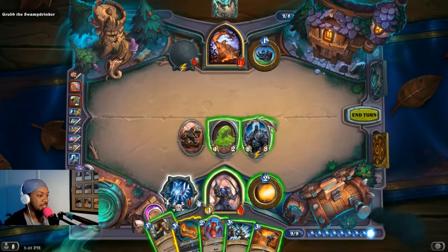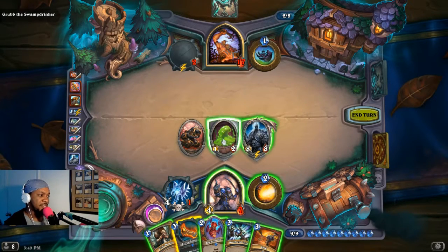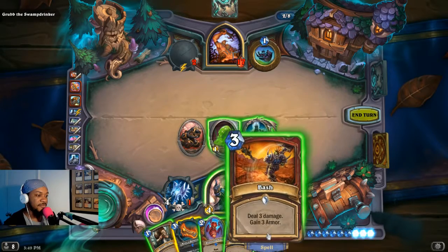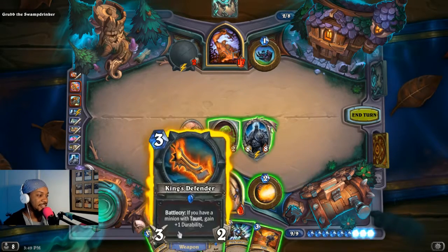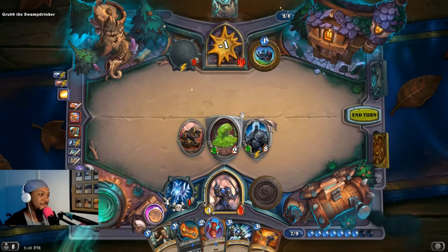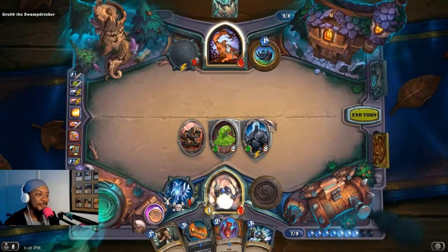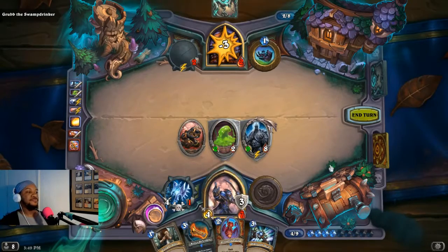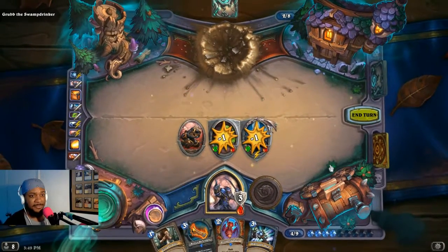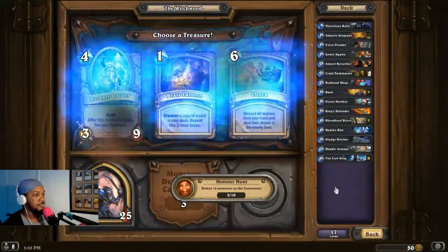Alright, here we go. Rush doesn't work for attacking the enemy, just for attacking minions. So this is nine - we use our ability, that's one point here, that's ten. These both get a bonus, so that's twelve. This is three damage, so that's fifteen. We need two more. We can attack - that's it. I did something wrong - something went horribly wrong. Did him. Did him.